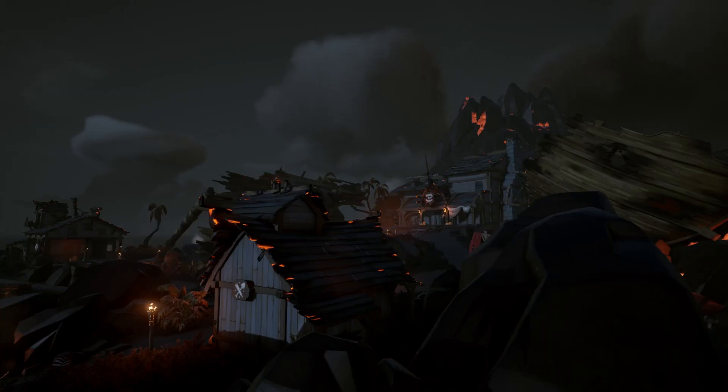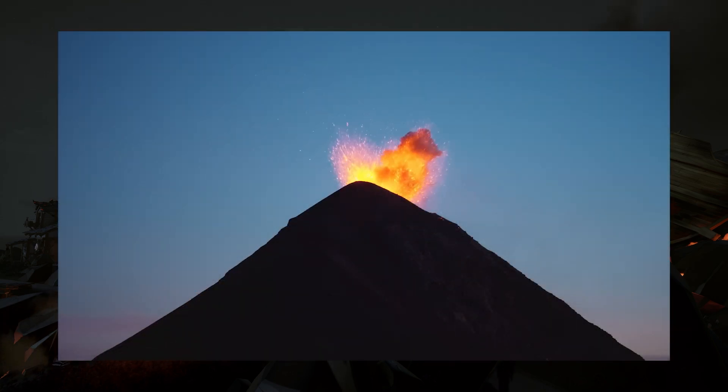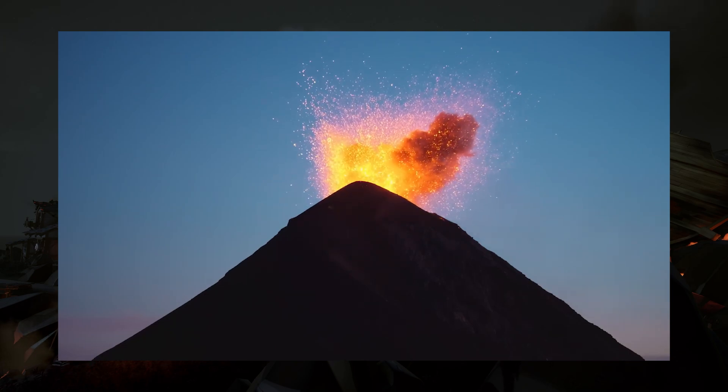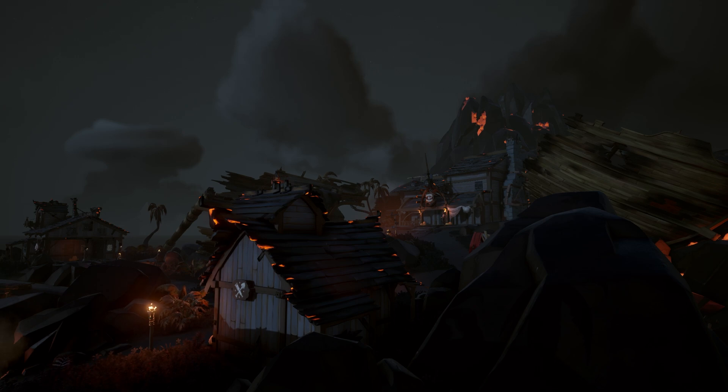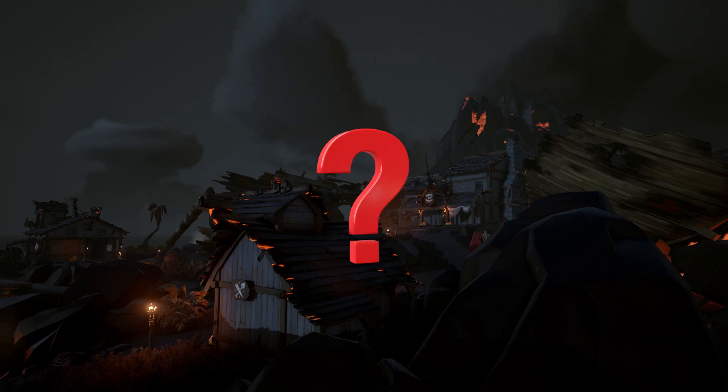Before I begin to explain how to add an ice region, allow me to take a moment to explain why a region like the Devil's Roar makes sense to just slap into the map. I'm sure we're all familiar with volcanoes, considering that the Devil's Roar is full of them. Volcanoes are caused by tectonic plate movement, usually from the plates colliding, grinding against, or subducting underneath each other. For the volcanoes of the Devil's Roar to exist logically, the Sea of Thieves must be somewhere near one of these — and it turns out it is.